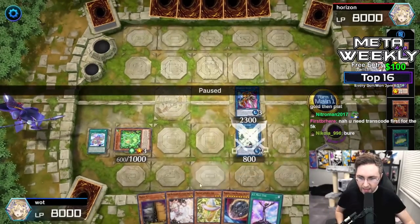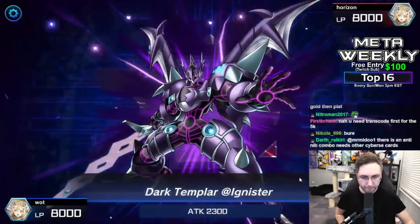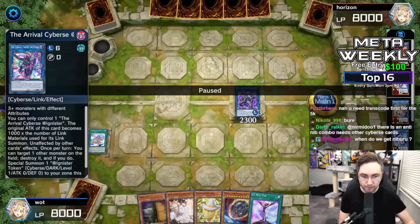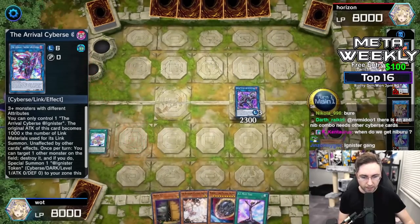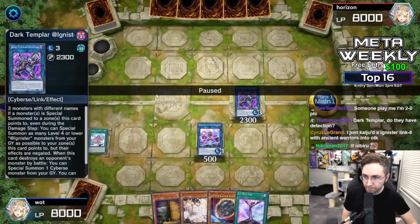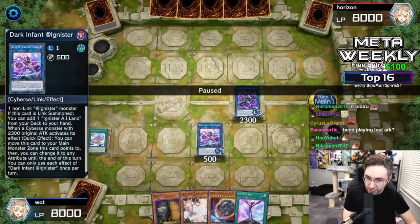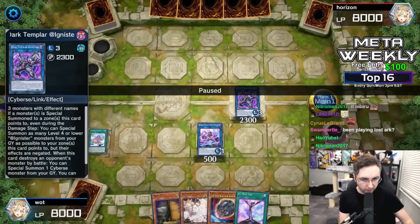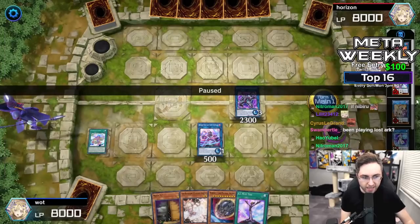Now we can summon a monster from the grave. To use the island, I need nothing in my monster zone, so we link these off into Dark Templar. This is going to be the final step before summoning the ultimate unstoppable Arrival. No monsters in the main zone, so we use the field spell. Summon the monster that we normal summoned, link it off — and you have to link it off in the middle of the field. You also have to summon the Dark Templar on the right side, because the Ignister activates as chain link two to the Dark Templar to move over.